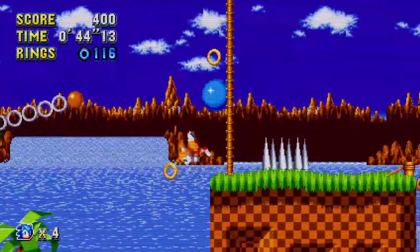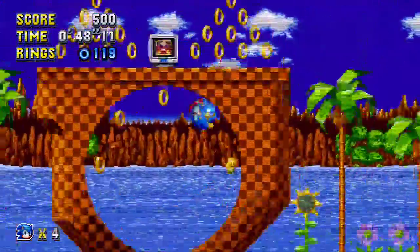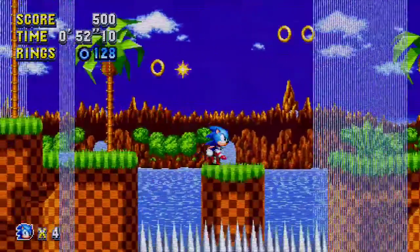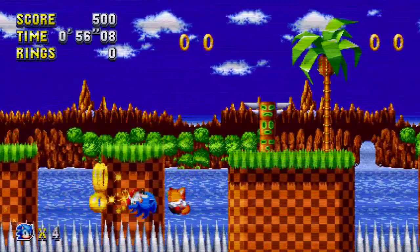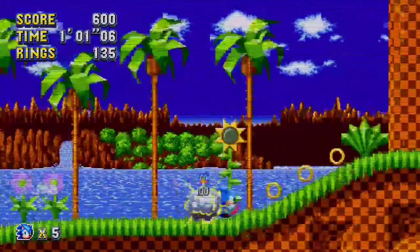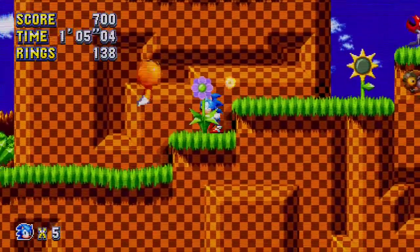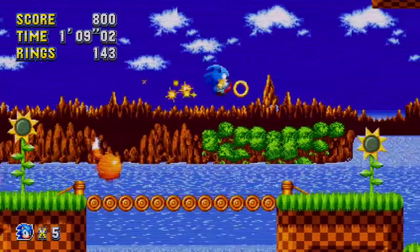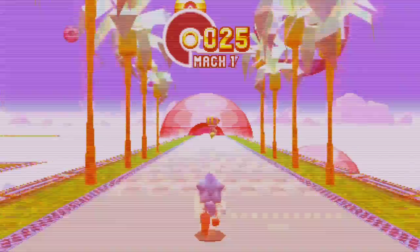Now let's go up here. I didn't get the invisibility — oh well. There we go, I got my ring back with five lights. That's perfect. And there's the ring — now we can get our first emerald.